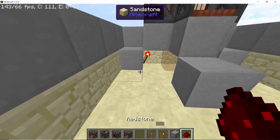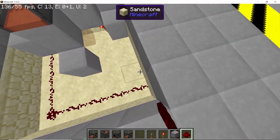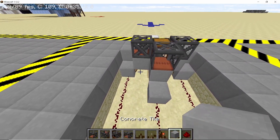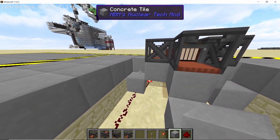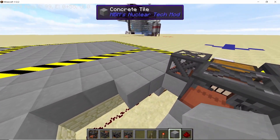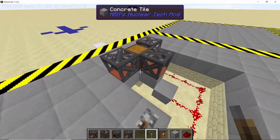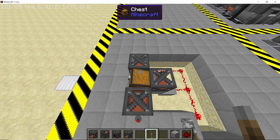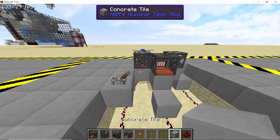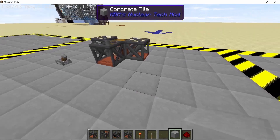Connect all the torches using redstone wire like this. Now place down a lever directly on top of the redstone — take out about three blocks from the conveyor belt and place down a lever. If you flick the lever you will see that all of the torches turn off and the conveyor belts will start extracting again. Now simply fill up the hole that you made and from there we can proceed to the next step.